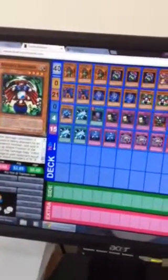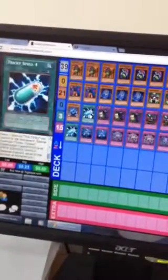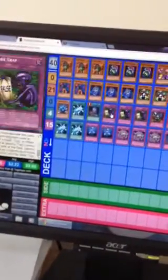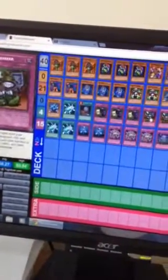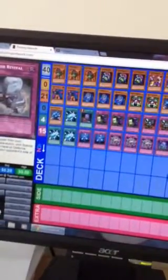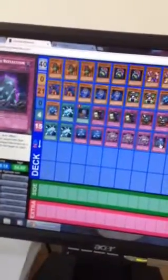Or they damage your opponent when they get attacked. I used 3 Tricky Spell 4, 1 Foolish Burial, 3 Fake Traps, 2 Grave Robber, 1 Monster Reborn, 1 Scrap Iron Scarecrow, 3 Metal Reflect Slime, and 3 Nature's Reflection. And that's my deck profile.